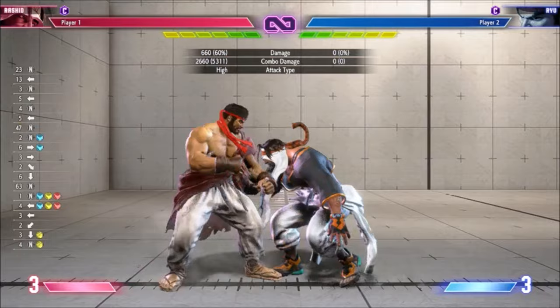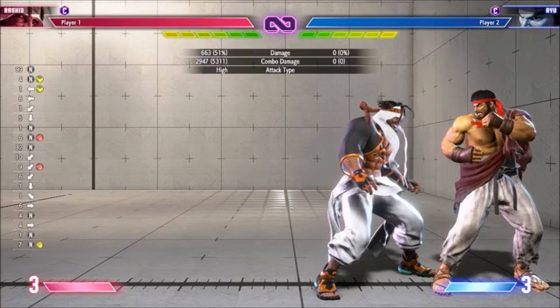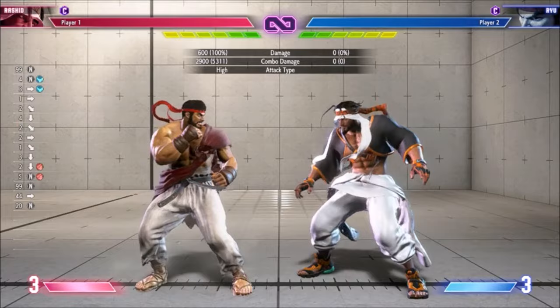If you want to use drive rush to increase damage, I think your best route is crouch hard punch, stand hard punch. The damage isn't much higher than the EX route though, so I don't think it justifies the cost. For one super bar, your best route seems to just be cancelling into it. The grounded connect is pretty strong.